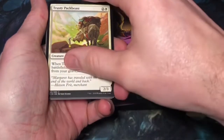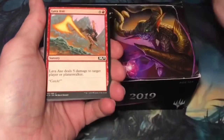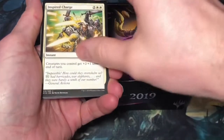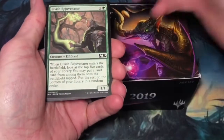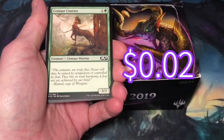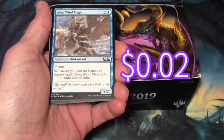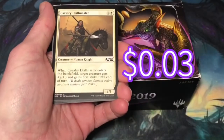Trusty pack beast, Omen Speaker, Lava Axe, Inspired Charge, Macabre Waltz, Elvish Rejuvenator, Centaur Courser, Crash Through, Aven Windmage, Cavalry Drillmaster.